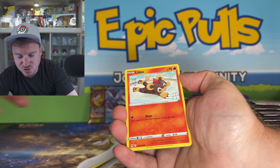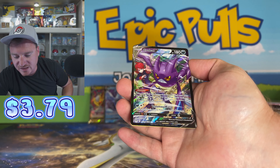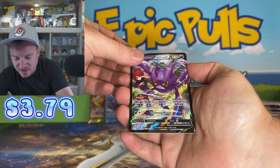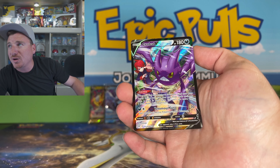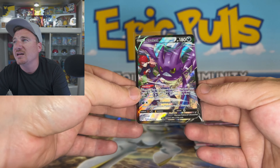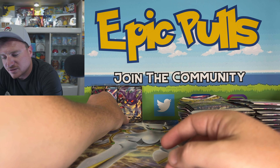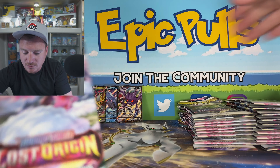We've got a Metal Energy to start us off here. Can we finally pull out an Alternate Art Giratina? We've got the Panic Mask and a Dewgong for a non-Holo Rare. We have tried and tried with this Lost Origin set — we just cannot pull out an Alternate Art from it.